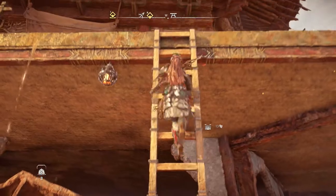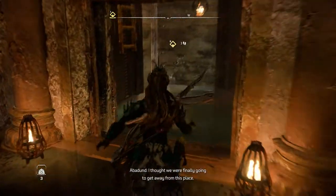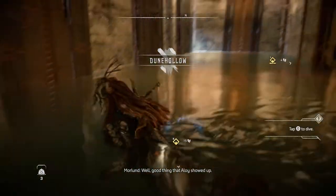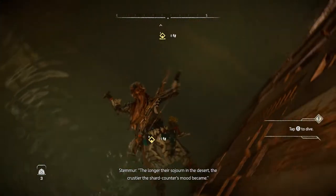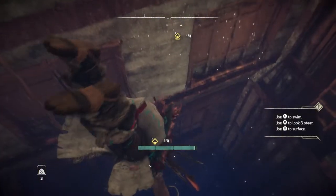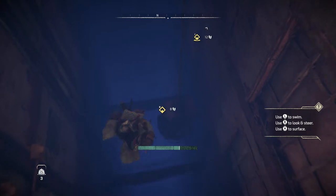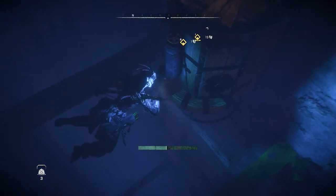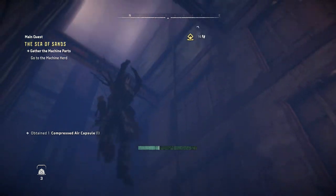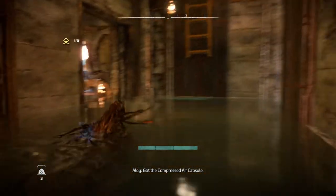I wasn't sure I'd be able to reach it, but good thing Aloy showed up. The breath counter is still going — that gives me such anxiety. We're probably going to have to start suffocating a little. But we got the compressed air capsule! Now to get all the machine parts. We'll find a way to get the embers.